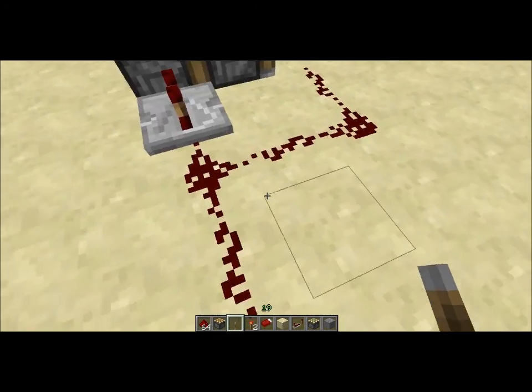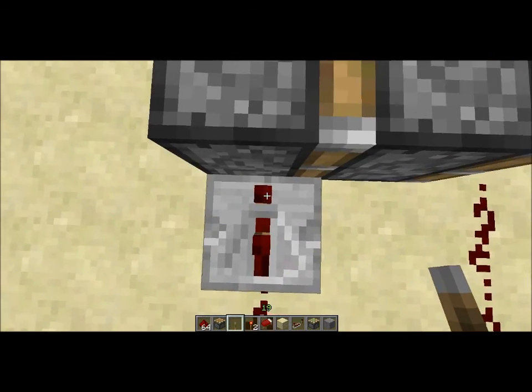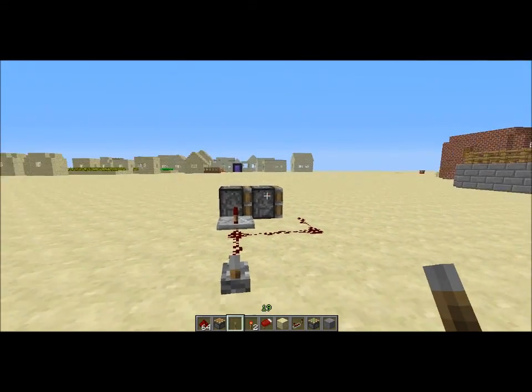It's super simple to make. You just need the lever, some redstone like this — you have to leave that block there empty — and just a repeater here, which you click once, and you put the two pistons like that.